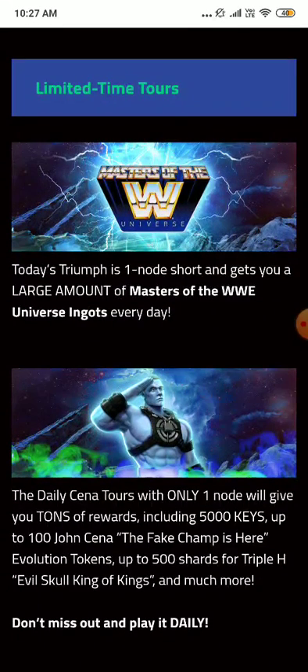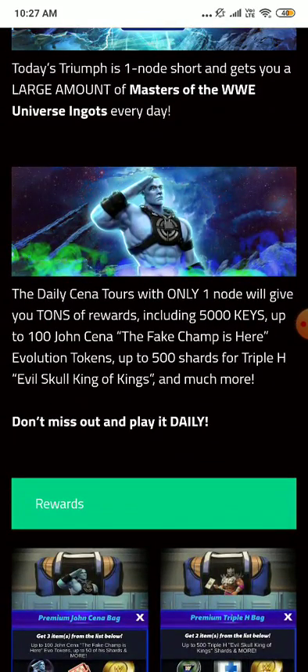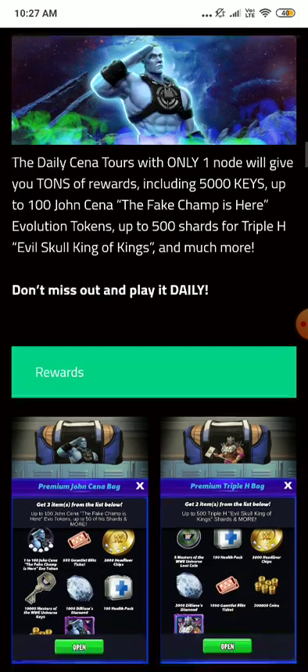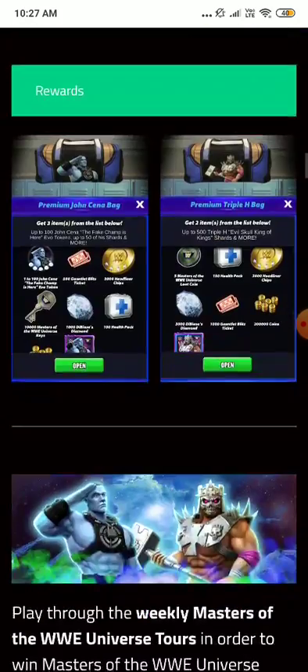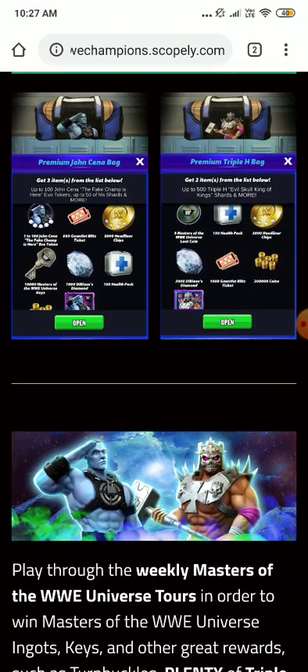Limited-time tours — Today's Triumph is a one-note shot and gets you a large amount of Masters of WWE Universe ingots every day. The daily John Cena tours cost only one note and will give you tons of rewards including 5,000 keys, up to 100 John Cena Fake Champ evolution tokens, and up to charges of Triple H Evil Skull King of Kings.